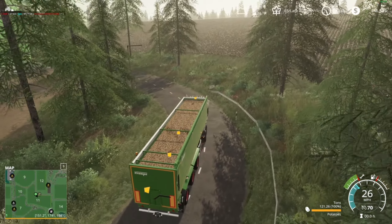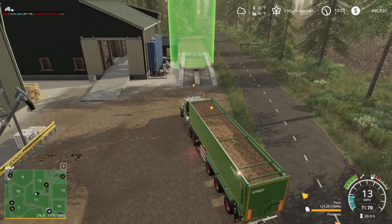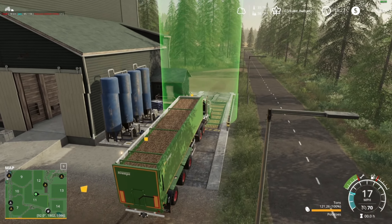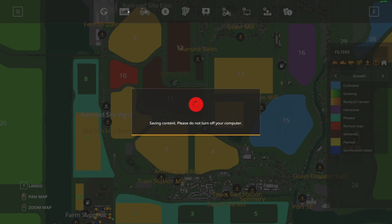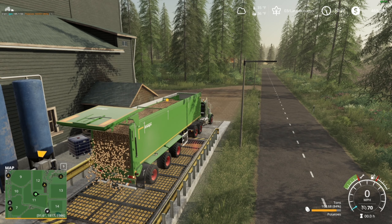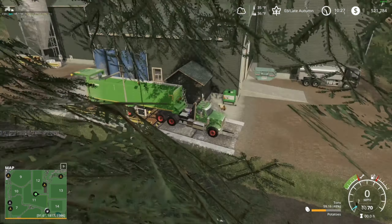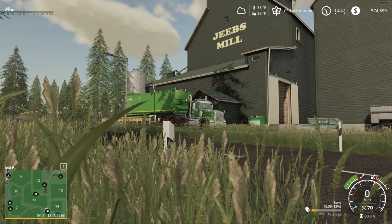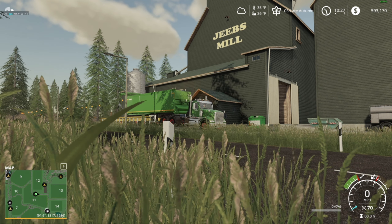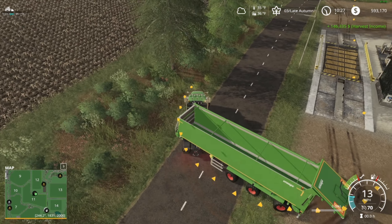We can actually dump outside and haul with an auger wagon — hot dang! Let's go ahead and do that, take the marker off. It's gonna be pretty decent money. First load sold — about $46,000 — so I mean it's not gonna be a ton of money but plus three full loads and then some. Not terrible.